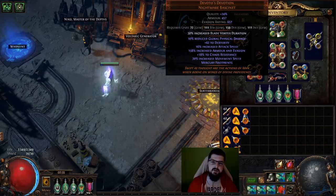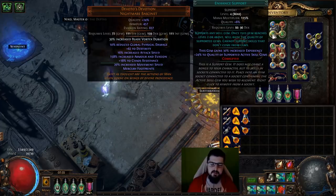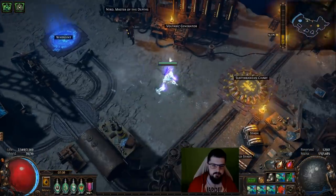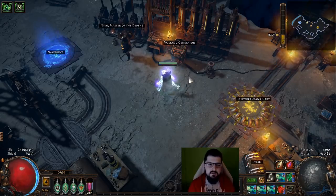The helmet is Devoto's Devotion for movement speed. Enchant-wise I took Blade Vortex duration — the more duration on your BV, the better, since you don't have to stop and recast constantly, and it saves you when there are a lot of monsters around in the darkness. The links there are Efficacy, Increased Duration, Phase Run, and Enhance Support. The Enhance improves quality on Phase Run, giving extra movement speed when you press it. That's about it — if you have questions, leave them in the comments or catch me on Twitch where I stream about 12 hours a day. See you guys next video, bye!